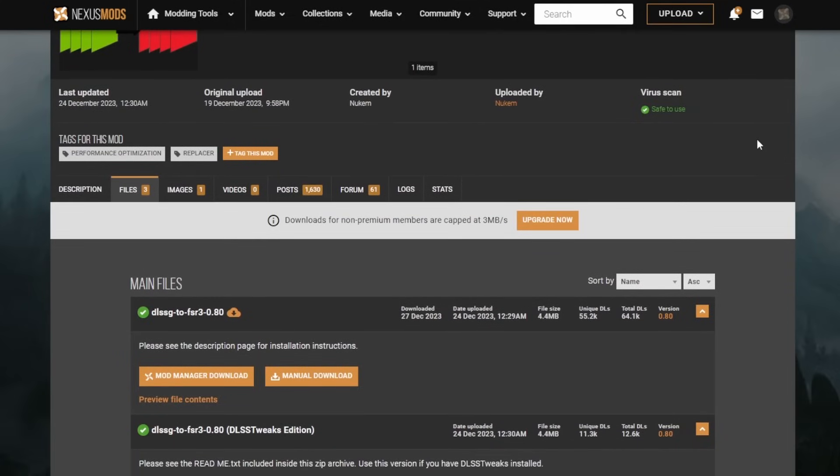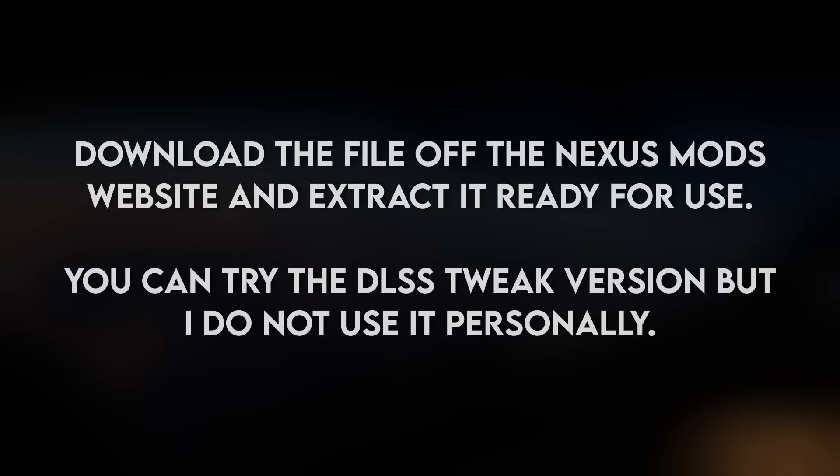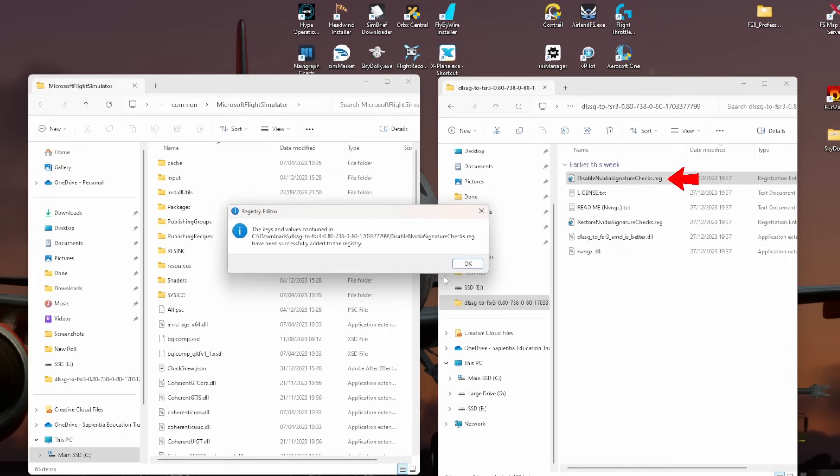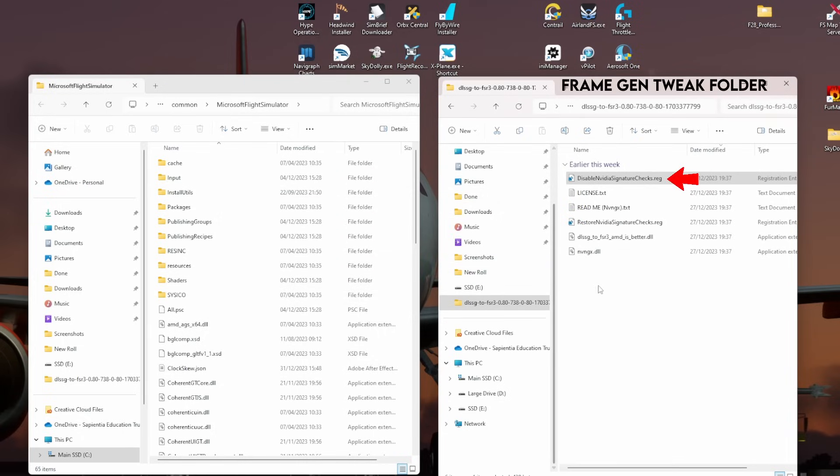Once you've done that, head onto the Nexus Mods website linked below and download the top file — that's the one I've tried. You can try the DLSS tweak later, but personally I find that TAA looks a lot nicer on Microsoft Flight Sim despite a small performance cost. Once you've downloaded the file, extract it and open it. Run the registry file at the top — that will disable NVIDIA checks. You can reverse this with the other option, but to make the software work you need to double-click this and run it.